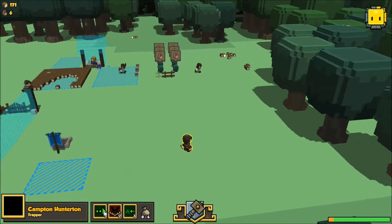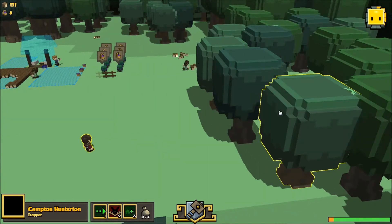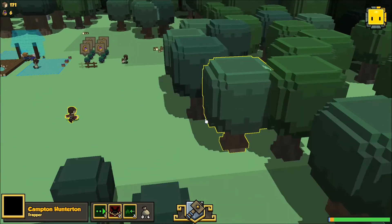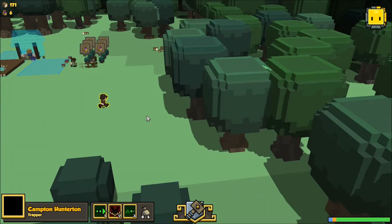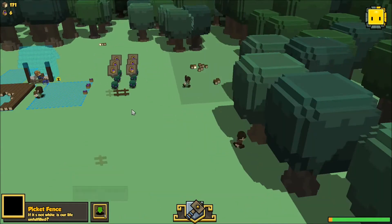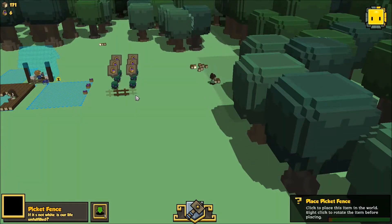There's Drafa — come on, Drafa. Let's look for some animals. Fence needs to be placed, fence needs to be placed — I just messed that up.